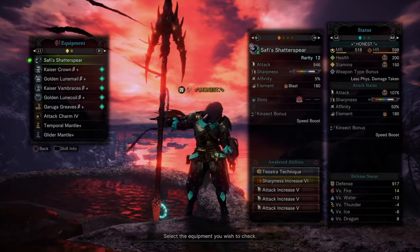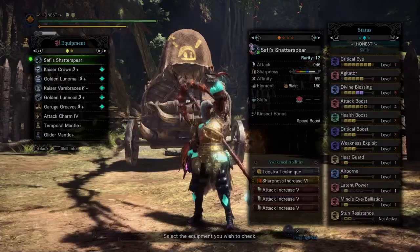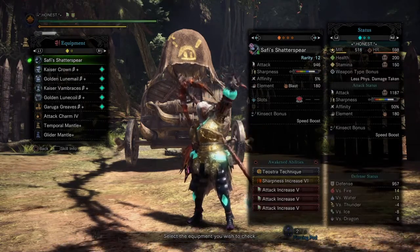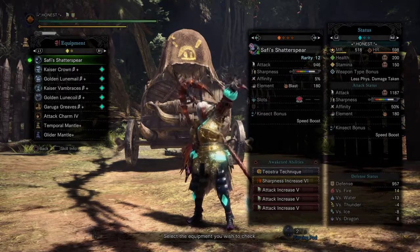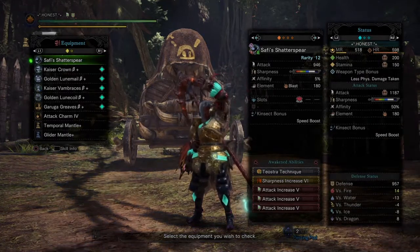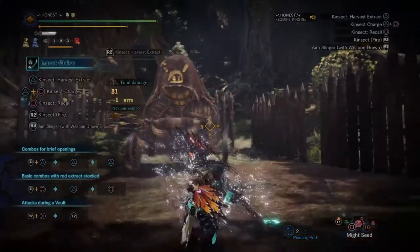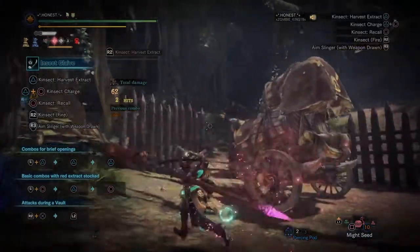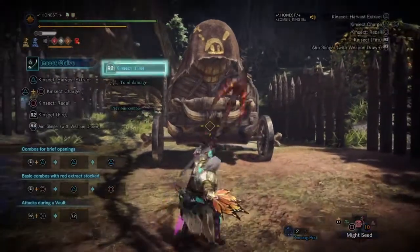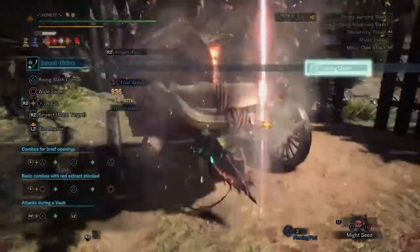I'm going to show you some damage numbers you'll be seeing with this build in the training room with a few combos. After eating for Attack Up Large, Mega Demon Drug, Mega Demon Powder, Might Seed, and Mega Armorskin, our stats are: attack 1187, defense 957. Getting our Kinsect buffs brings us to 1364, and we'll do a common aerial combo to see what numbers we get.